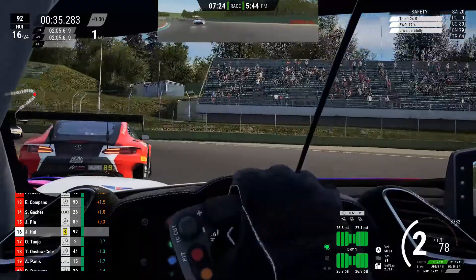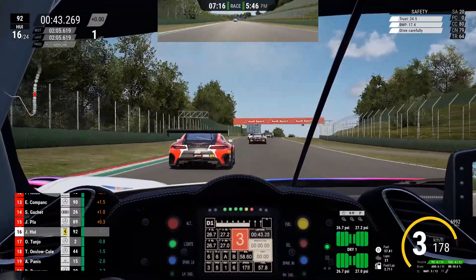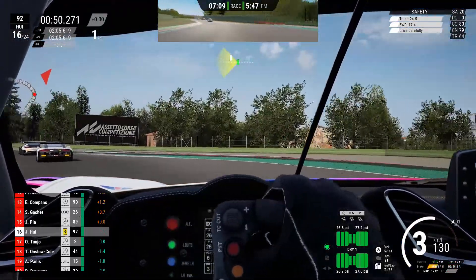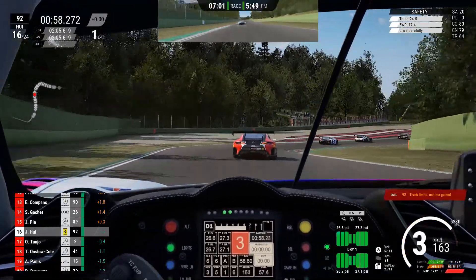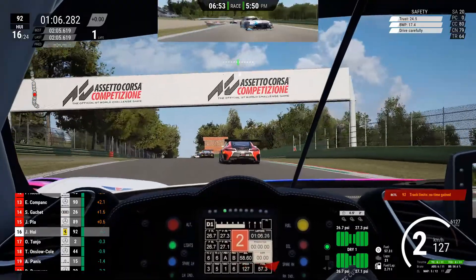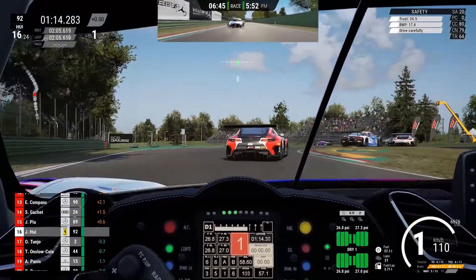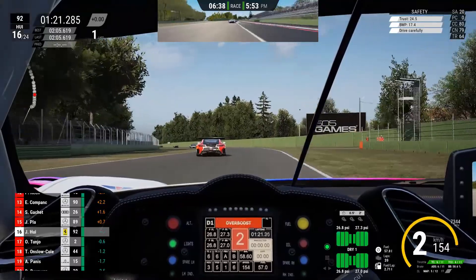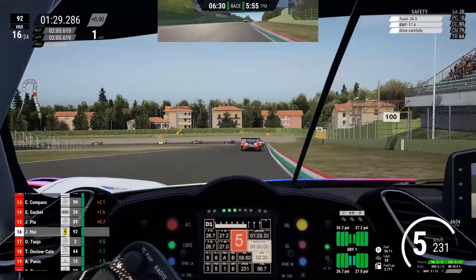Console players will be getting it later this year or early in the new year. It's currently out on Steam for £7.99. Some people may consider that expensive because they see it as just two new cars, but there are licenses for all of the teams and the series itself that go into that, so I think eight quid for what you get is not bad value for money — though mileage will vary. Overall, the DLC and update bring a new series, a new track, and two new cars — all good stuff in my book. Let me know your thoughts in the comments, and if you found this useful please hit the like button and subscribe.